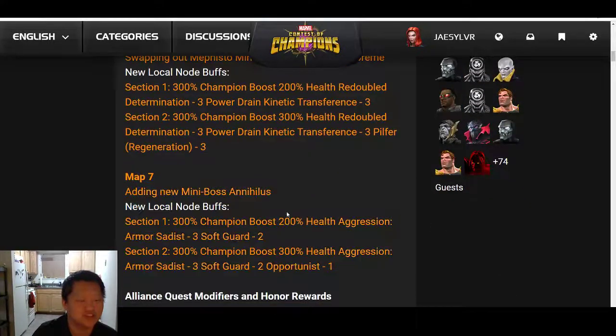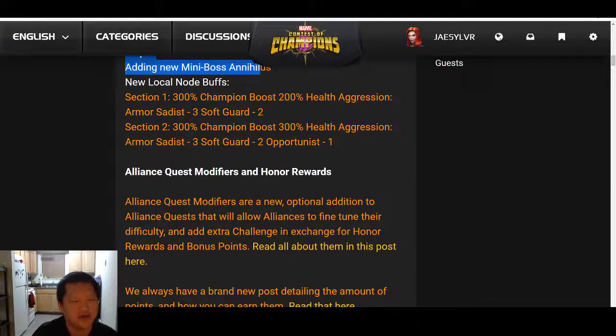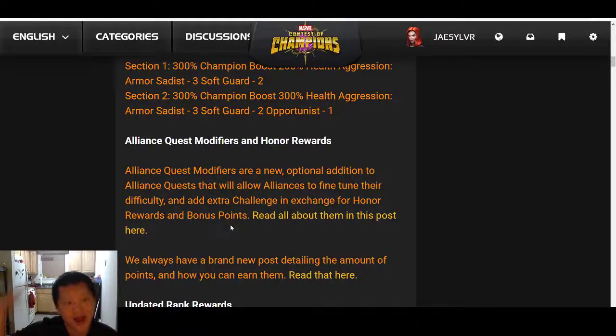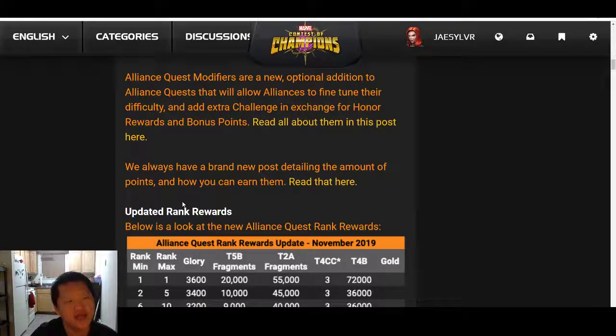This is something people running Map 7 right now might be frustrated by. But for the most part, there wasn't much of a difference between Map 7 and Map 6 before. Seeing that difficulty difference here is going to mean a lot, at least in the higher ladder, differentiating between alliances.